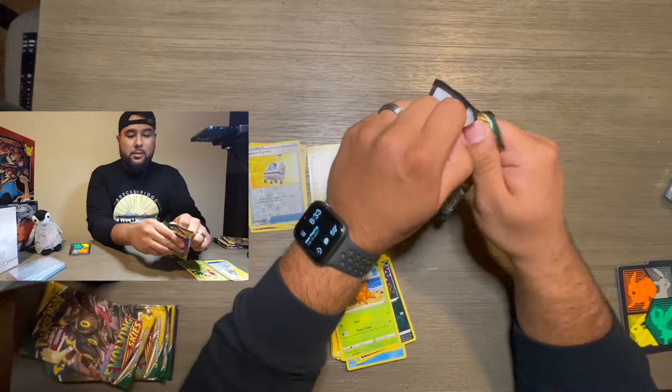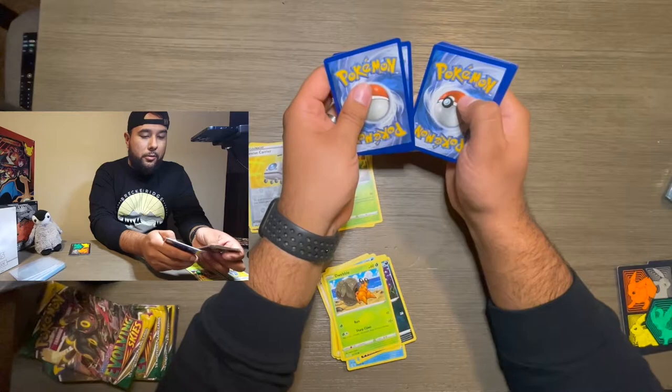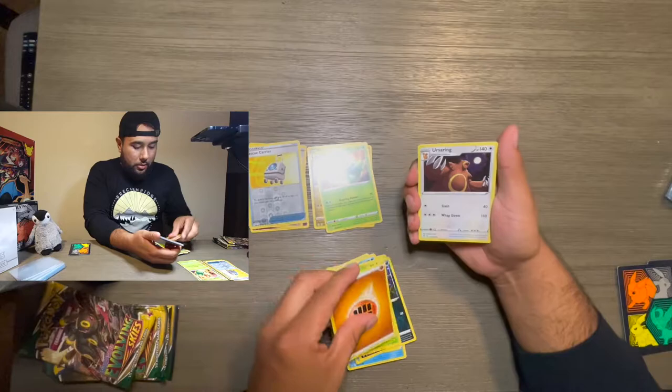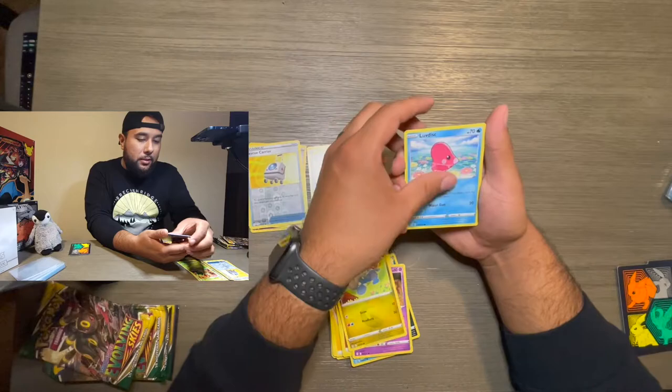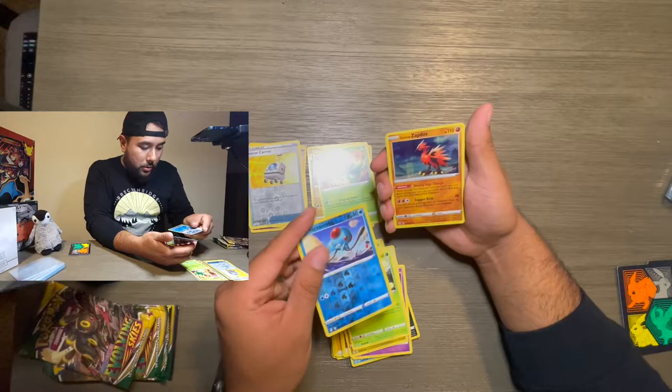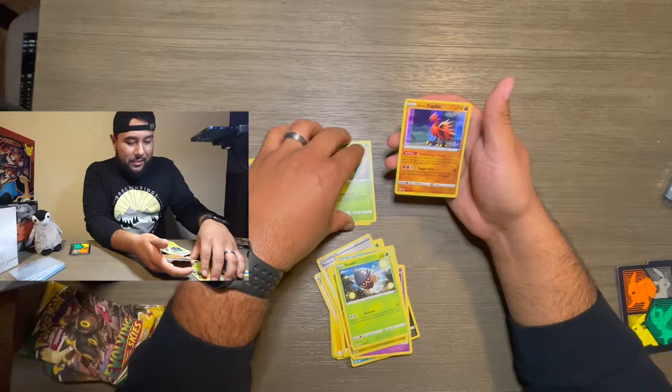Come on, I gotta get something good out of this. Don't tell me this ETB was nothing good. Fighting Energy, Ursaring, Crystal, Rescue Carrier, Tentacool, Pumpkaboo, Bagon, Luvdisc — reverse holo Tentacruel, and a Galarian Zapdos! That is nice — holographic. I'm actually gonna have to sleeve this one because it's kind of nice.